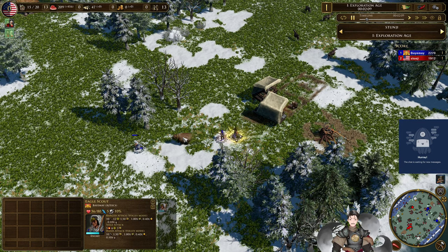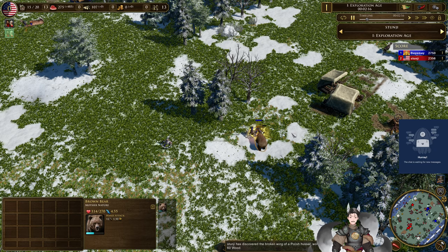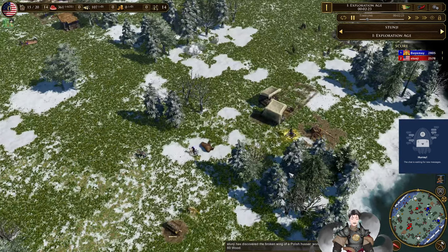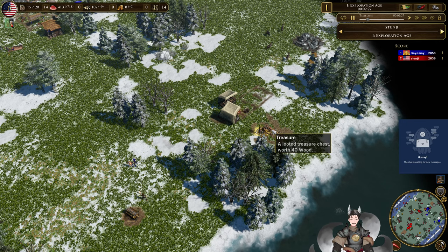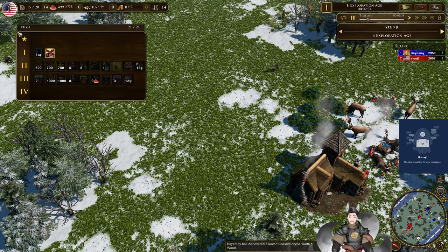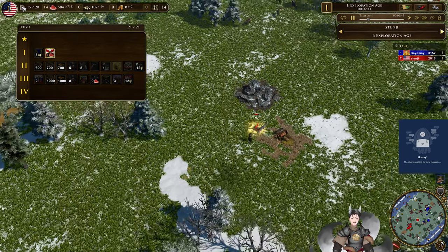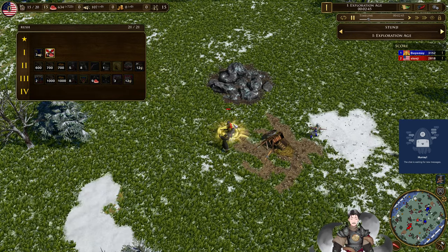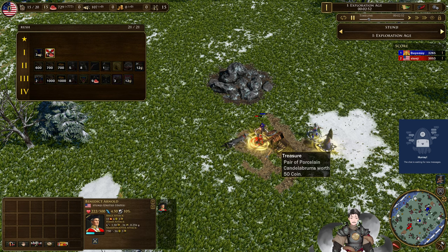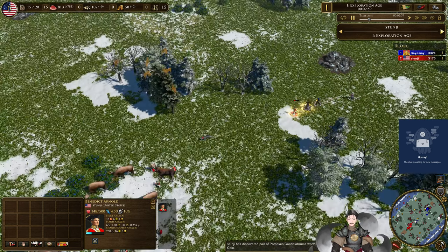He is hitting the bear. The bear's trying to hit the Eagle Scout — a bit poor control there, and now the bear is after the War Chief. Just a little bit of wood there to assemble the treasure chest for wood. Red does find Buck — Buck is a good boy — and the general will pick up the treasure chest worth 50 coin. Should be enough for his hunting dogs.